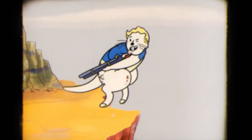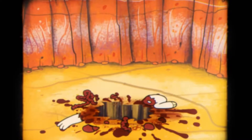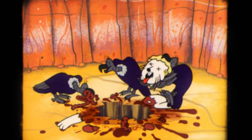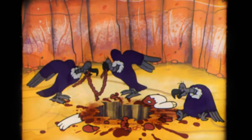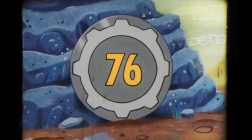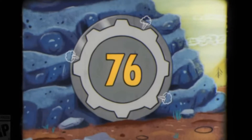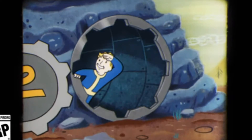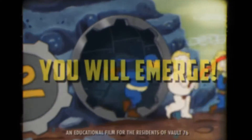Endurance perk cards now. Aqua Girl — rank one: you will no longer take rad damage from swimming and can breathe underwater. Drome Dairy — rank one: all drinks quench thirst by an additional 15%; ranks two and three are unknown. Professional Drinker — rank one: there's no chance you'll get addicted to alcohol. Revenant — gain a 25% damage bonus for two minutes when a player revives you.